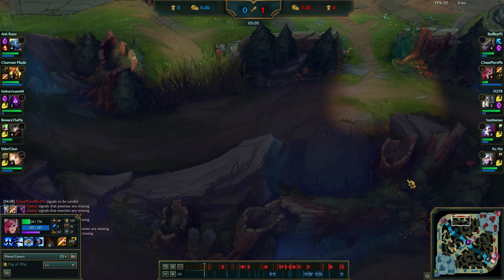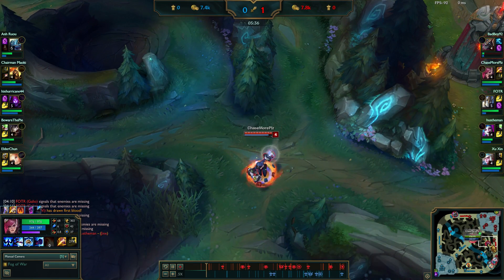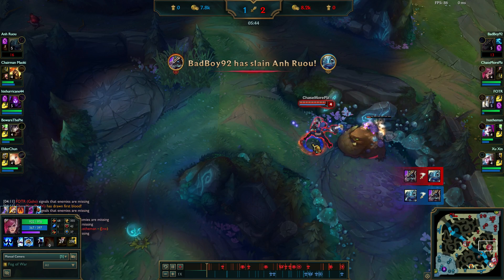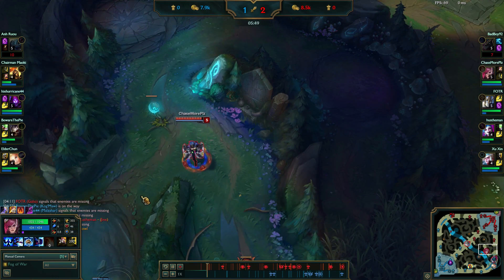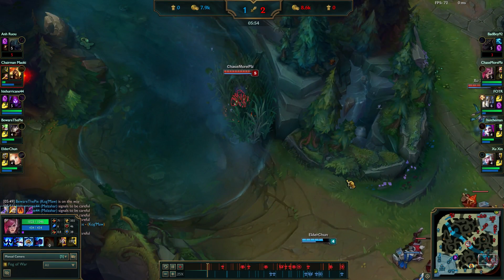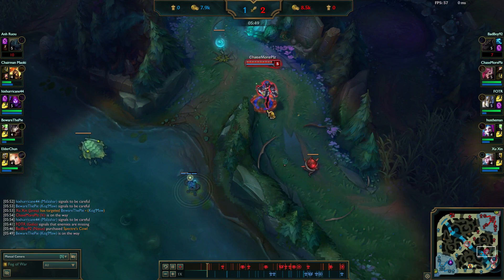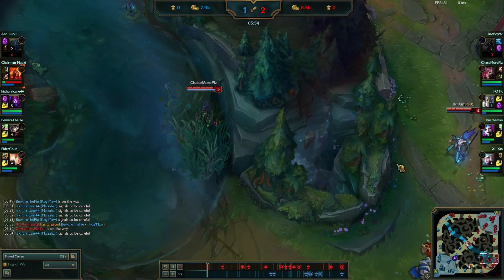The runes I'm running are my Udyr runes and I really feel like those are so universal for jungle. Move speed quints - I'm so used to playing with move speed and I feel like they're going to get nerfed when they rework the rune system, so I'm abusing them right now. Attack speed marks, armor seals, and scaling CDR blues with three scaling MR glyphs.